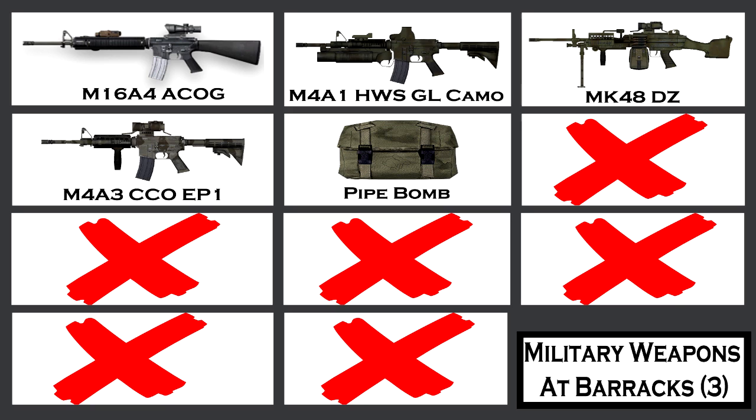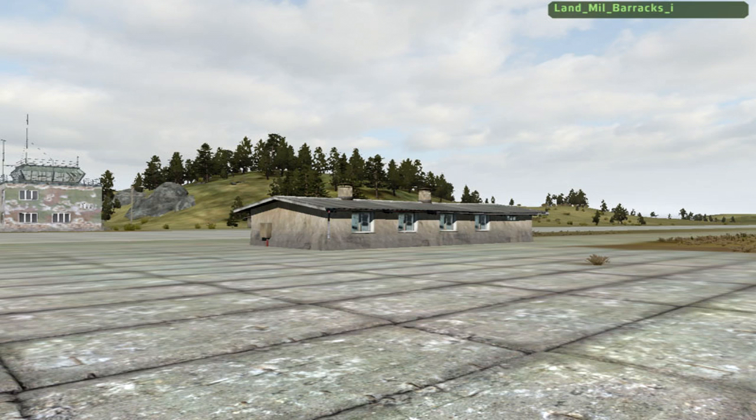On the third page of barracks weapons: M16A4 ACOG, M4A1 HWG, L Camo, MK-48 DZ, M4A3 CC, EP-1, and apparently pipe bombs — the source I got is pretty reliable, and the spawn chance was like 0.10% so that's probably why I've never seen one. And here is a picture of what a barracks looks like — there are only two on the map so they're fairly easy to spot once you know where they are.